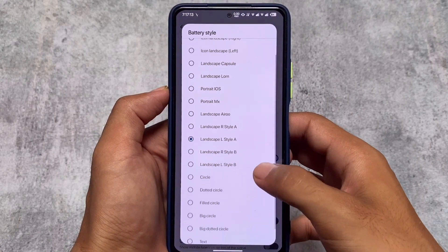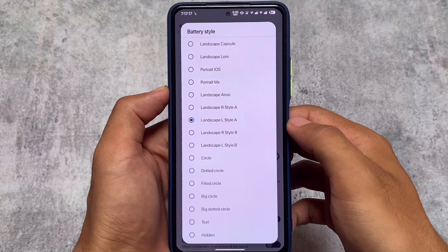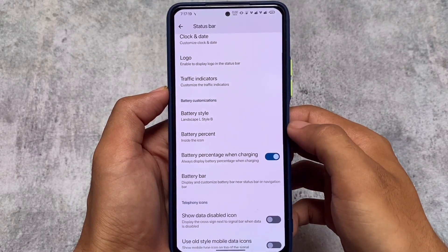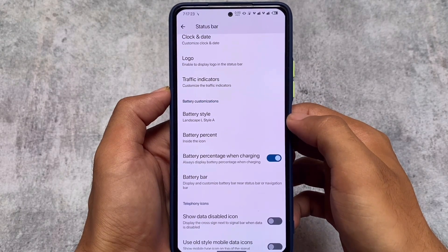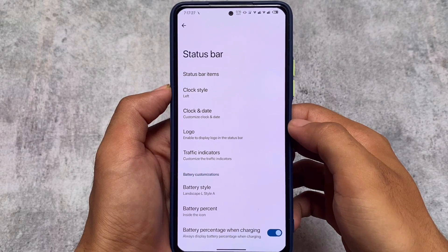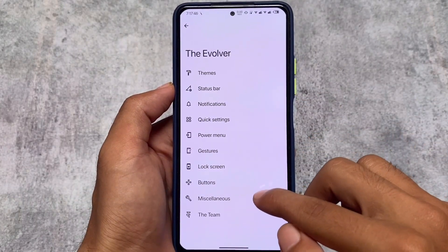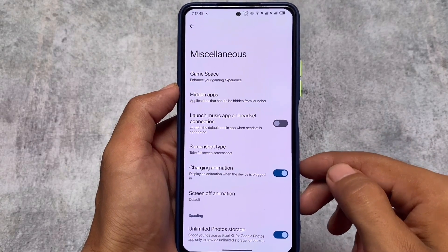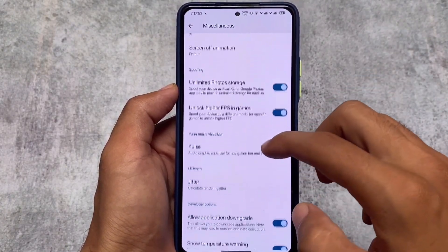We also have battery icon options available, including many battery icon styles. The battery styles include landscape styles, portrait styles, and even iOS-style options. Whichever you feel comfortable with, you can use that. This covers the status bar customizations.